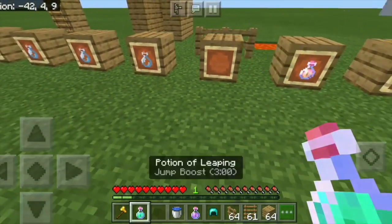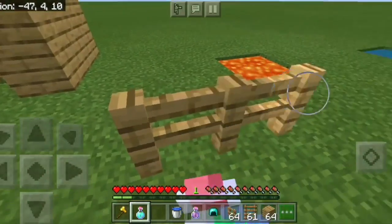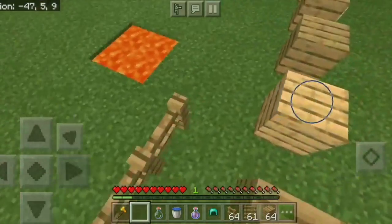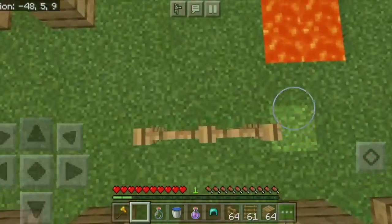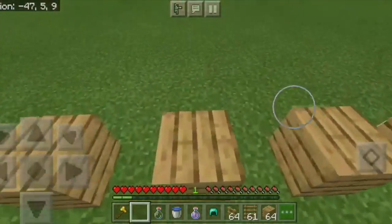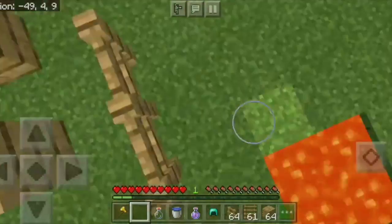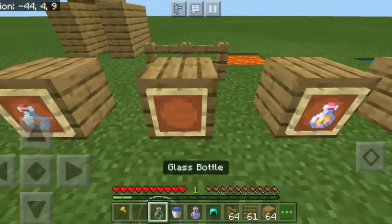Next we have the potion of leaping. What this can do is allow you to make jumps higher than normal. Normally you can't jump over a fence, but with the jump boost potion I can easily do it. This you would normally not be able to do, but with the jump boost you can.